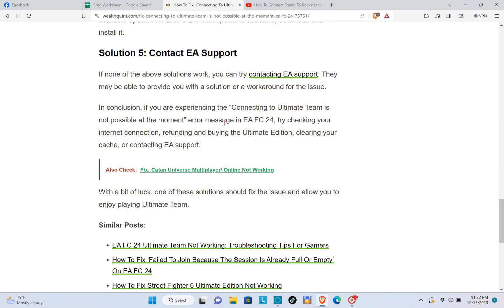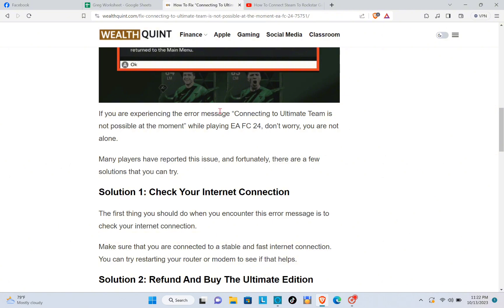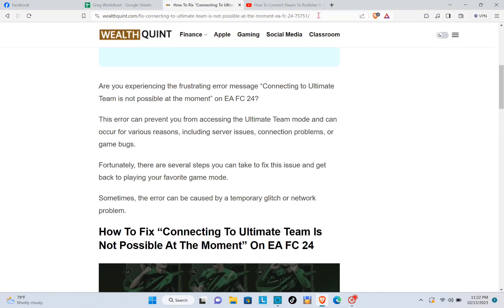In conclusion, if you are experiencing the 'Connecting to Ultimate Team is not possible at the moment' error in FC 24, try checking your internet connection, refunding and buying the Ultimate Edition, clearing your cache, or contacting EA Support. If you want more information, visit the website linked below. Don't forget to subscribe to our YouTube channel for more video tutorials. Bye!